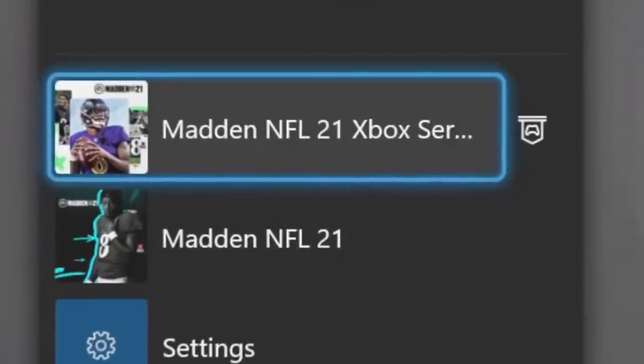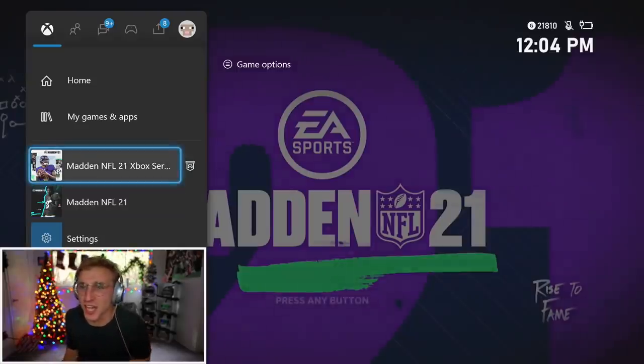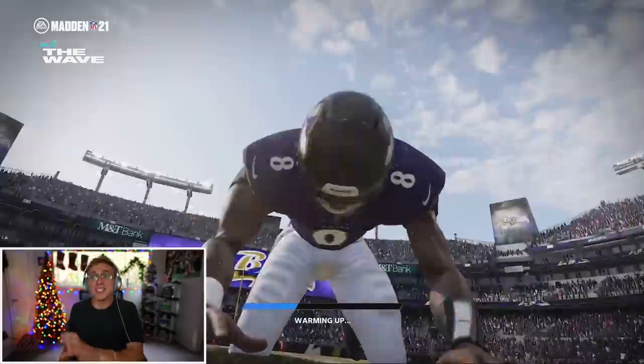I've been moderately dreading doing this. Madden NFL 21 Xbox Series X slash S edition. All you do is go into the store when you guys get next-gen, go into the store, you just install it. That's it. You don't have to buy anything else, so that's kind of nice. But this is next-gen, and I really didn't want to do that.